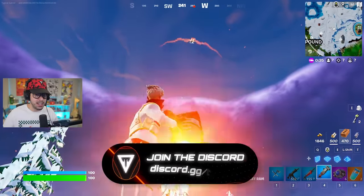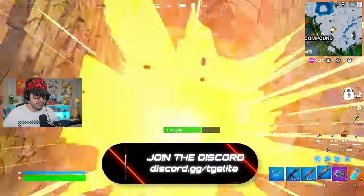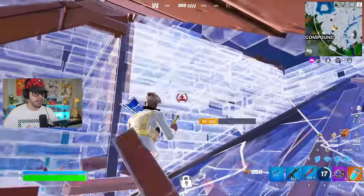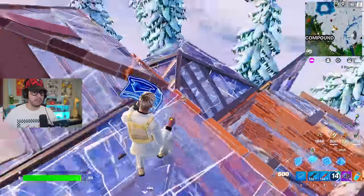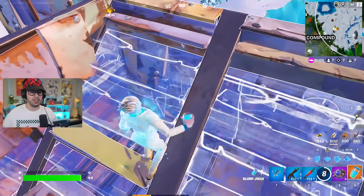This is what peak perfection looks like — rocker ram going in hard. I just pieced him up! I ended up taking so much damage even though I pieced him up, I don't know how that works.